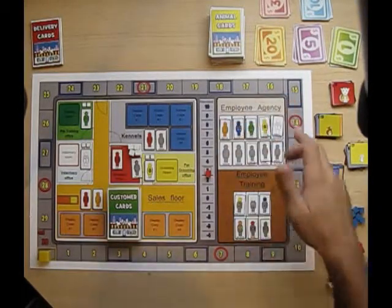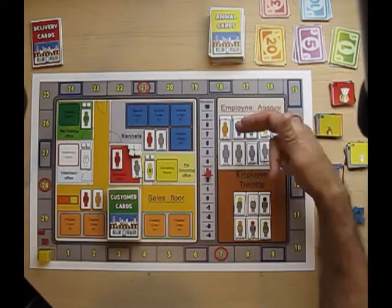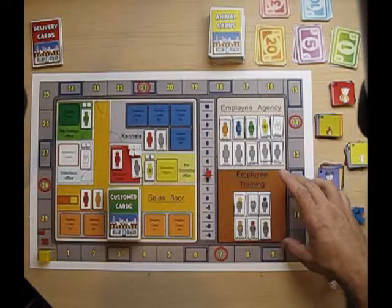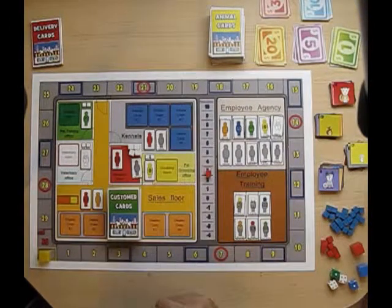Over here is the employment agency and training agency. On top you can hire professionals, which are the full color. Then you have your grays, which are contractors. Down here is the training section, where you can train a contractor into a specialist. You don't train up to professionals — you only hire professionals. So you can hire contractor professionals or train a contractor into a specialist.